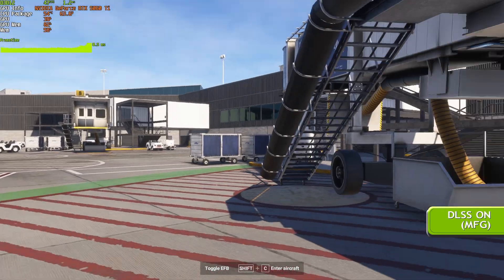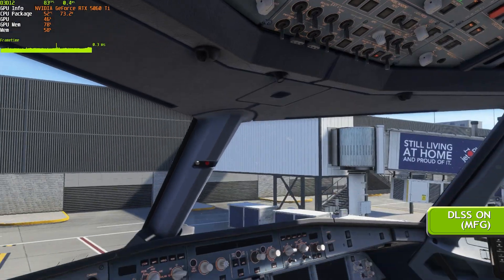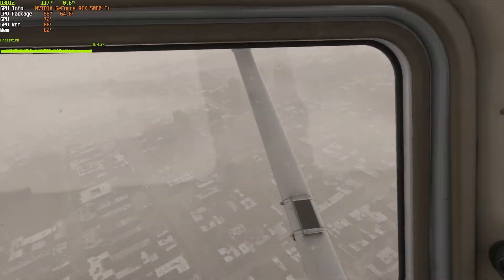Now watch this. DLSS 4 with multiframe generation stabilizes performance and adds fluidity to even complex transitions. We are seeing more consistent FPS, better 1% lows, and dramatically reduced ghosting and stutter. The frame pacing graph speaks for itself — smoother arcs, tighter frame times.